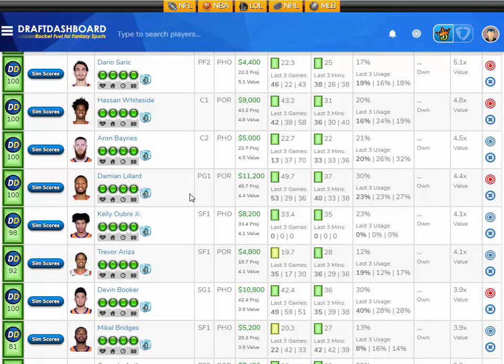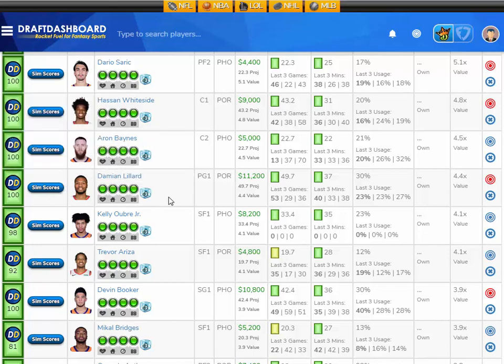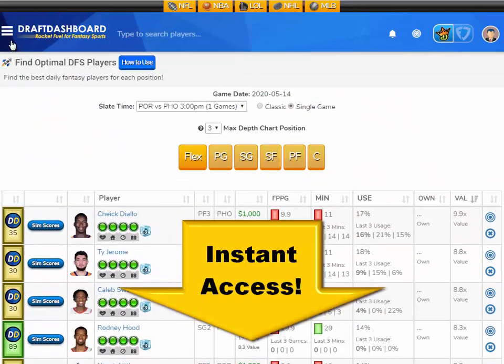My favorite stud of the slate — this guy has my captain consideration — I like Damian Lillard, projected at 49.7 fantasy points here tonight. That's 4.4 times value — he's $11,200 DraftKings salary. Let's take a look at his sim scores: a 0% chance to score 15 fantasy points or less, a 3% chance to score 15 to 30, a 41% chance to score 30 to 45, a 38% chance to score 45 to 60, and a 17% chance to score 60 or more. He's got the most 60-plus point upside on the slate. I like Damian Lillard at $11,200 DraftKings salary.